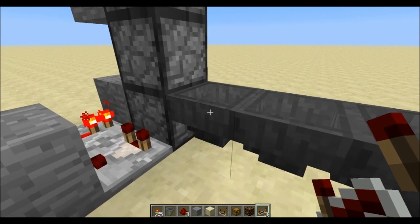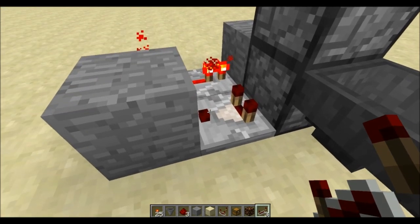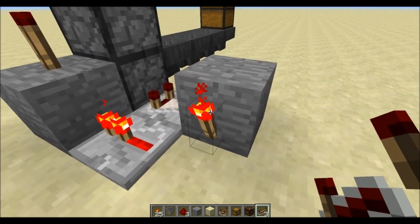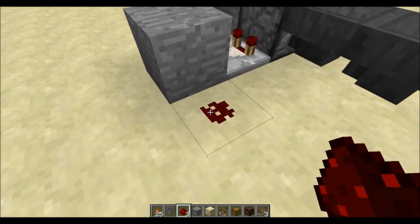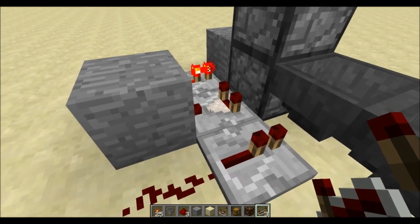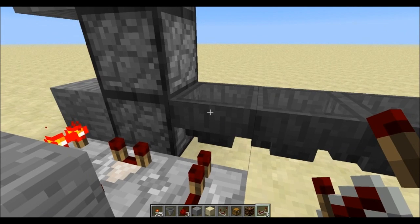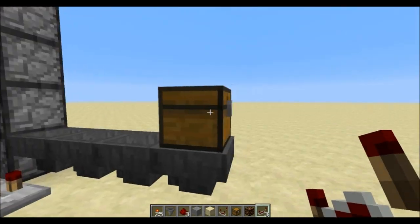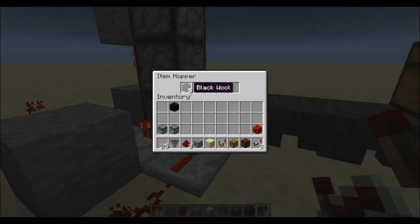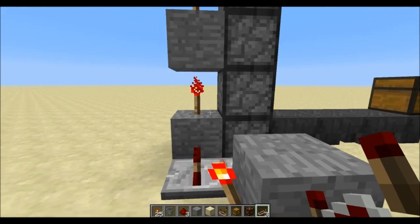That simply means we have to prevent any items being deployed into this dropper before it is empty again. And of course we can use the same condition — the comparator — but contrary to this side we don't want to invert the signal. So we're going to simply take our redstone and a repeater facing this way. As soon as this comparator goes on we will be sending a signal to this hopper, preventing any more items being deployed. Simple as that. Now if we place in a bunch of items we should be seeing the system interact, and you can see that there is only one item at a time in this dropper — exactly what we wanted.